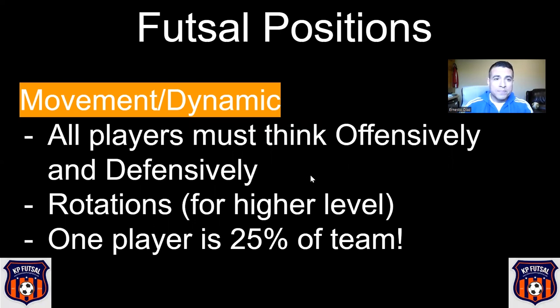Thinking about the physical positions and the diamond formation — remember that all players have to have great movement. They have to be very dynamic, moving around from one side to the other, from defense to offense. They all have to think offensively and defensively, including the pivot — they have to come back and defend, otherwise you're only defending with three players. Rotations are more for a higher level team. As you introduce kids to the 3-1, start thinking about rotations — we can do that in a different video — and introduce them as soon as your players are ready.